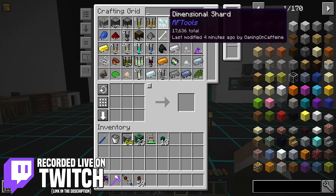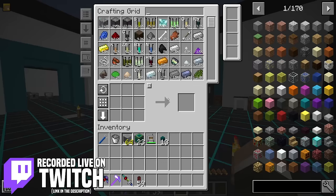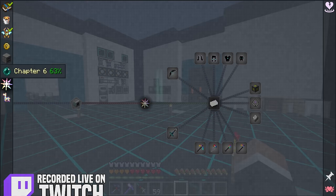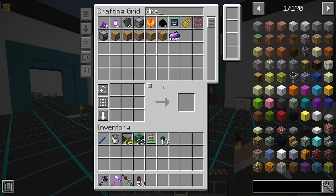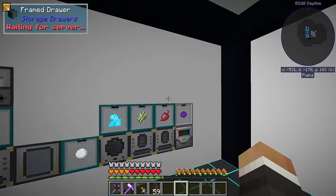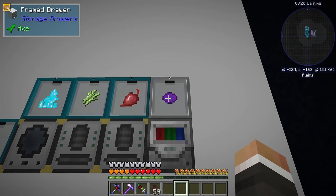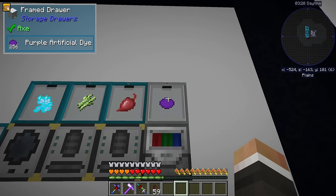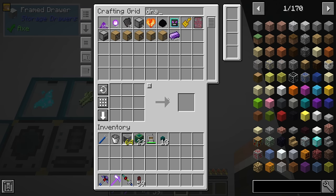Now that we have a ton of dimensional shards, thanks to that builder over in our new dimension, we can finally start to look at completing some of the remaining quests here in chapter six. All of those quests are going to require draconian ingots, so I think we should start by getting a bunch of them. Along that same line, we should probably look at increasing the amount of artificial purple dye that we can store in here, because I think that's going to be our limiting factor.